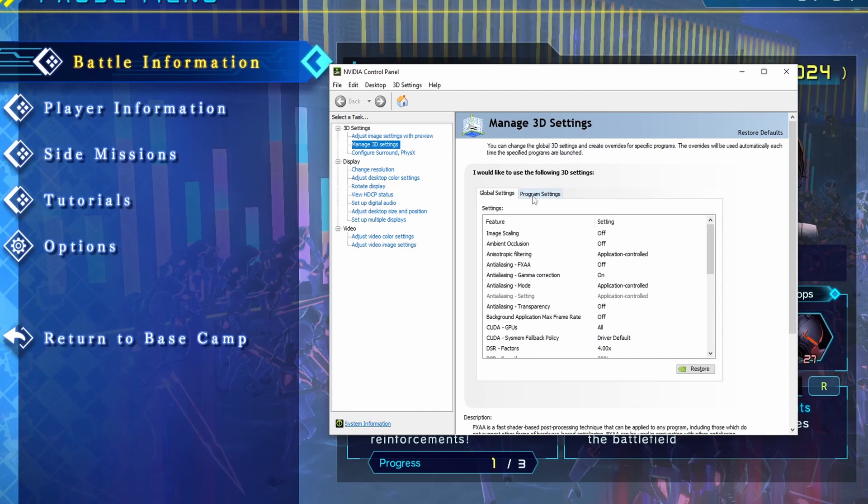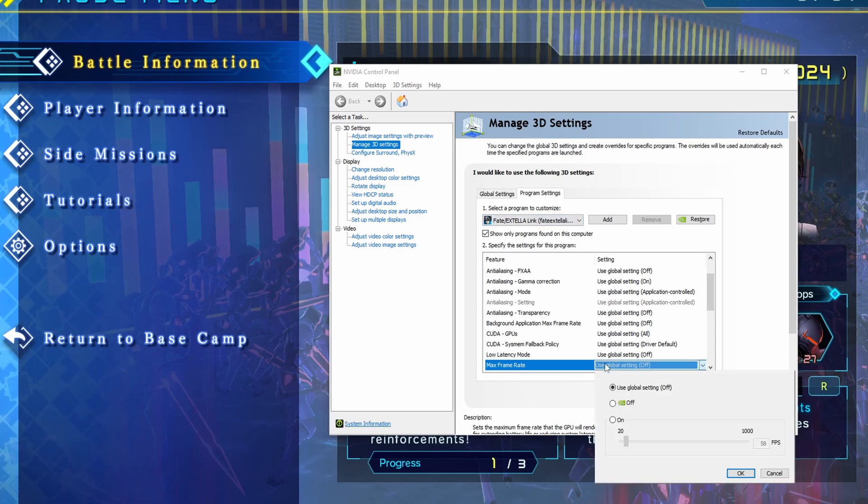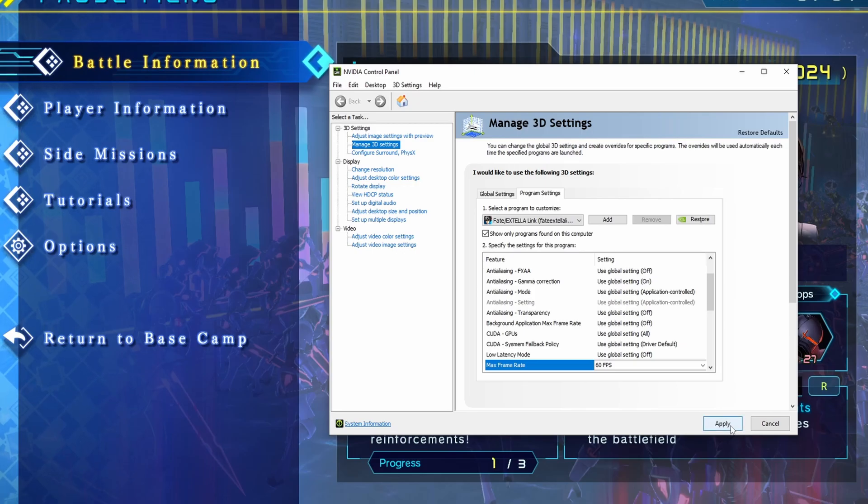Open up your Nvidia Control Panel, go to Manage 3D Settings, and then in the Program Settings find the Fatex Teller Link EXE. Set the max frame rate to whatever your monitor is — for example, 60fps. Press OK and apply, and then restart your game.